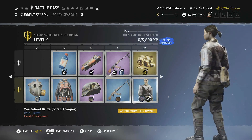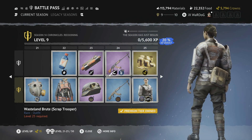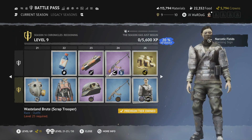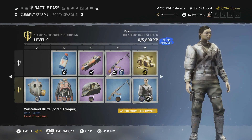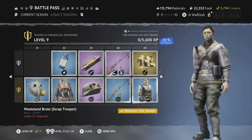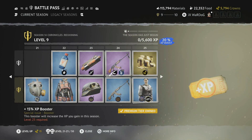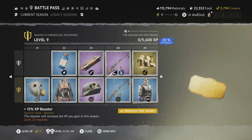Level 25 is the Wasteland Brute Scrap Trooper rare outfit. There's a mechanic-type symbol on the back holding a spanner, shoulder pads on both sides, steel shoes, steel shin guards, pouches on the legs, and a really cool retro armor-type look. You also get 15 XP boosters at this level.